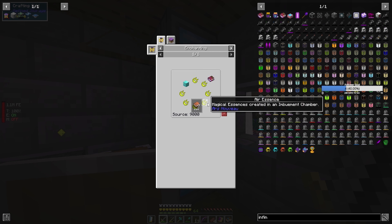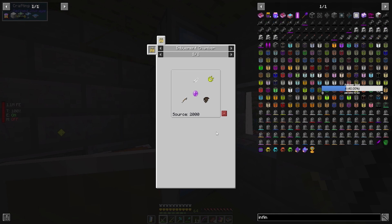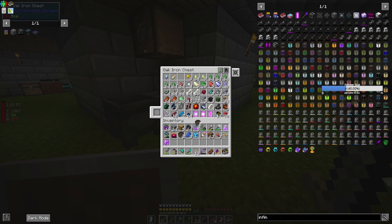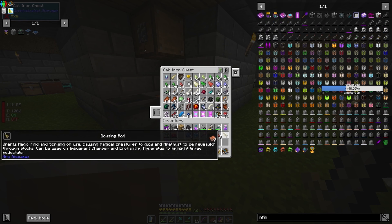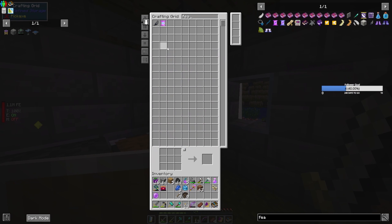Oh there we go — there's the Wilden Wings. So I need Wilden Wings after all. I need feathers. And I need arrows. I've got arrows, I've got some Wilden Wings. I need seven of them, I need seven arrows. I've got stacks and stacks of arrows. What I don't have though is feathers — so feathers could be interesting. I literally have no feathers.